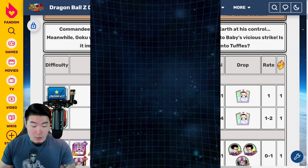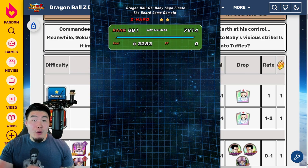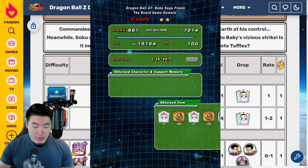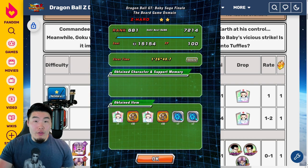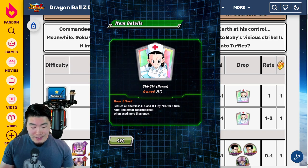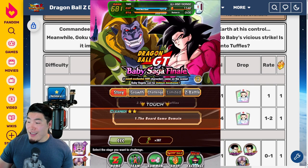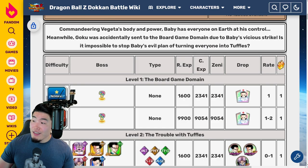So if you want to farm Nurse Chi Chi's, go for those specific spots and you'll get two per run. I'm running pretty low actually — I might have to do that a few more times. But that is the Nurse Chi Chi.